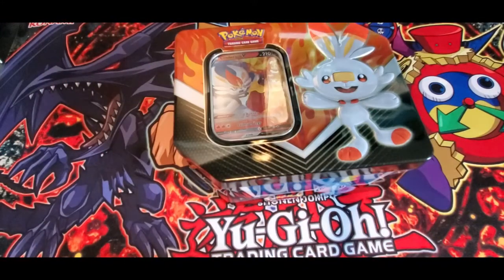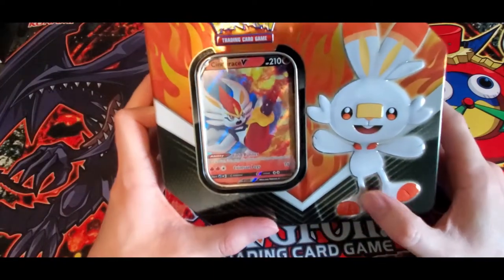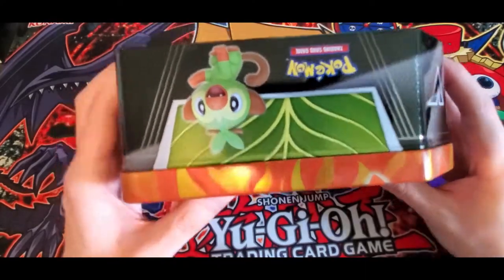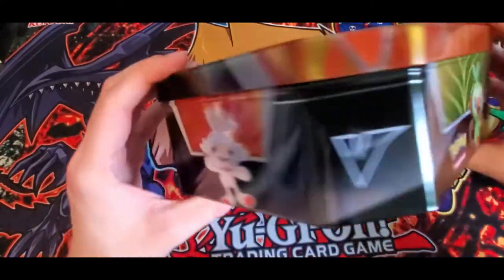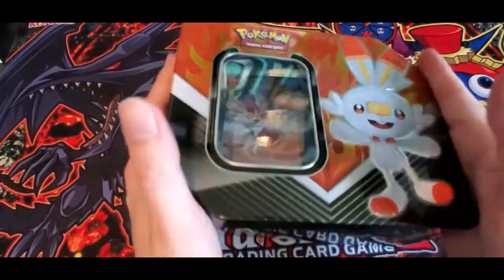Here is the tin. Sorry for the glare — I'm not sure exactly why that's happening, it wasn't the other day. But if you just want to see how it looks: on the top we've got a Grookey all upside down, a Scorbunny on the side, and a Sobble on the bottom.